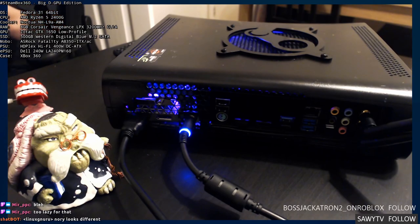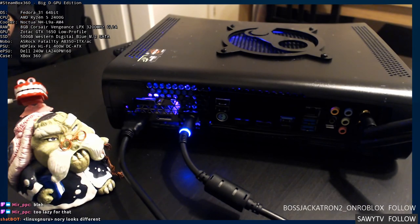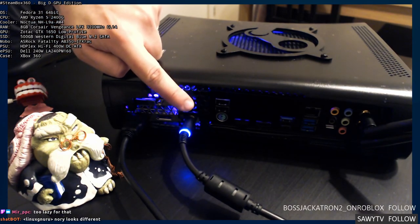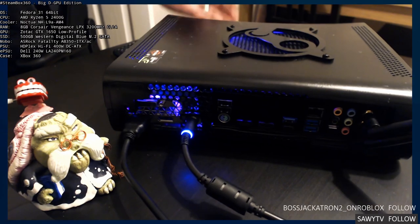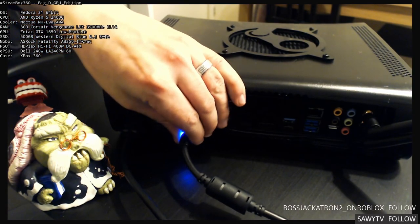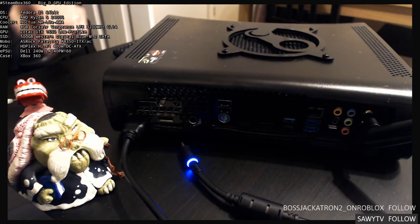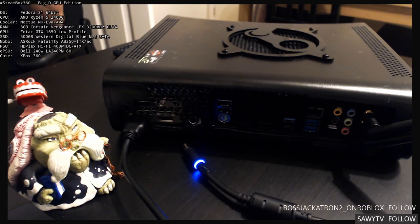I had to clip off the top of it, and clip one of the little bits at the bottom that you would hook between the case and the motherboard. I had to cut the bottom one so I could fit the external power supply right there. If we turn off the Steam Box, you can see the background has gone down, and away it goes. This is the external power supply — just a regular 7.4 millimeter power connector.